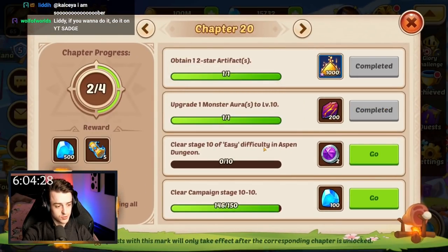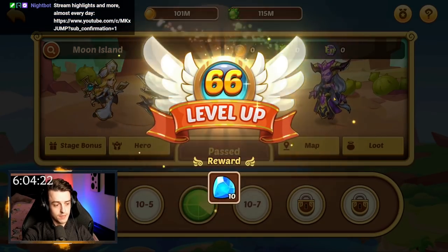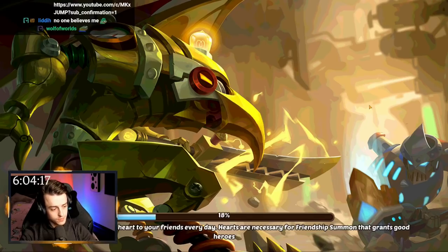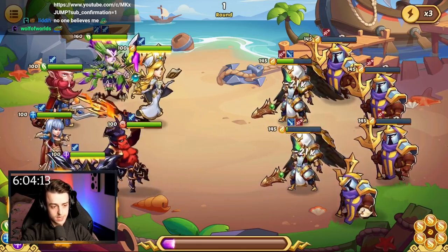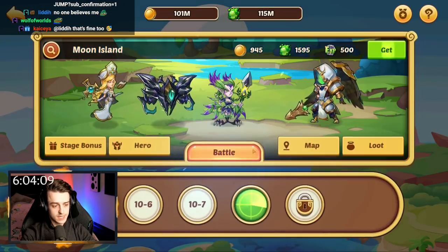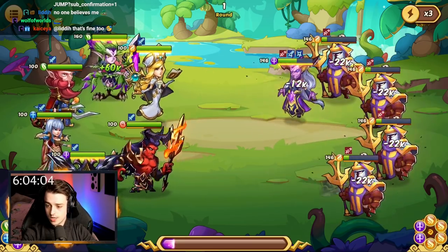Clear stage 10 of the easier Aspen Dungeon — I guess I need to go there then. And I also need to do 10-10 of campaign. So let's go into campaign. I'm going to claim that loot and then we're going to smash through on this. We're not going to claim loot again though, because it may want us to do another auto battle thing pretty soon. So let's smash that out — there you go, these guys are dead and we're very nearly at 10-10. Our level is getting to that point where we're steadily making progress. It's going really, really good.